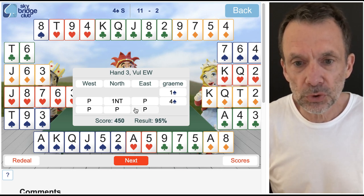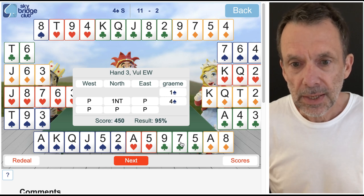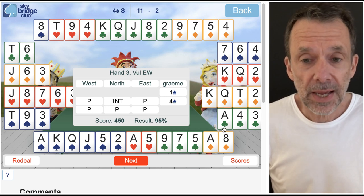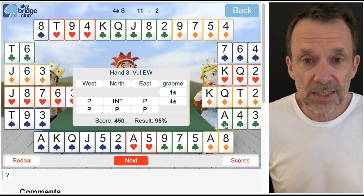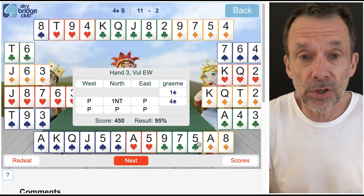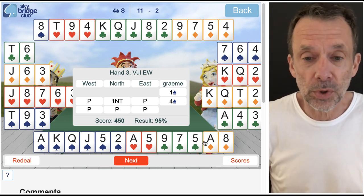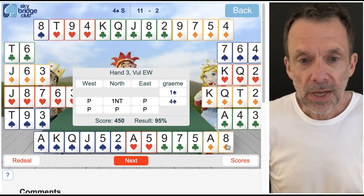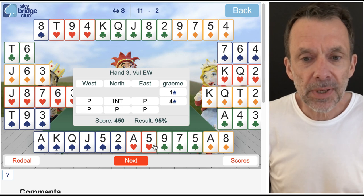Notice that east made a little mistake there — can anyone spot what east could have done better? Notice there are no entries to the table. After I've drawn trumps, if east had let me win the first two club tricks and then won the ace of clubs on the third round, I'd have no clubs to get back over to the north hand and no way to throw away that losing diamond.